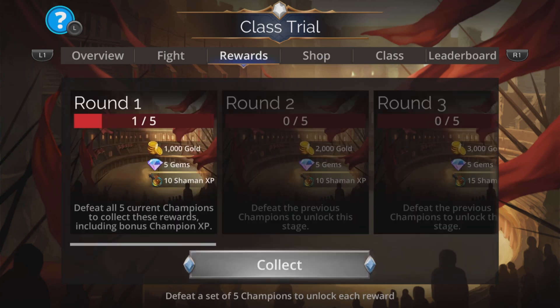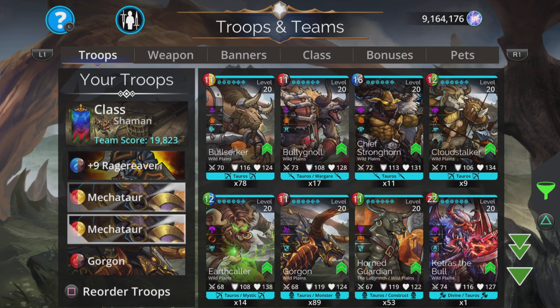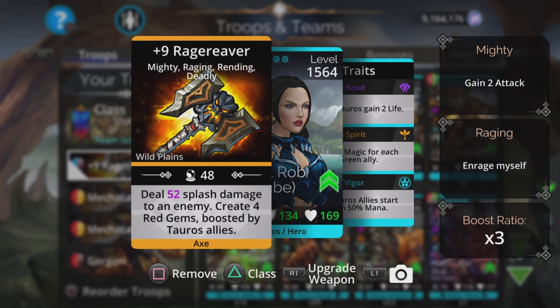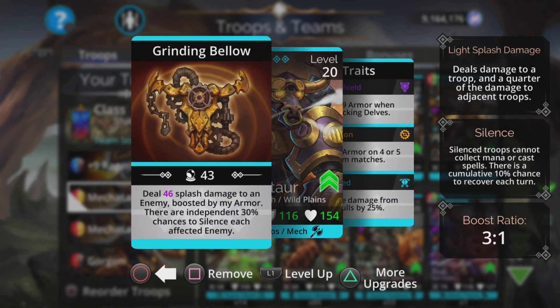The funny thing about this team is we can go with exactly the same team as what we use for the world event, which is Rage Reaver — dealing splash damage and creating a load of red gems. Because we are all Tauros allies in our team, that's going to charge up our Mechators. Gorgon and Mechator are great: Mechator deals splash damage to an enemy boosted by its armor.